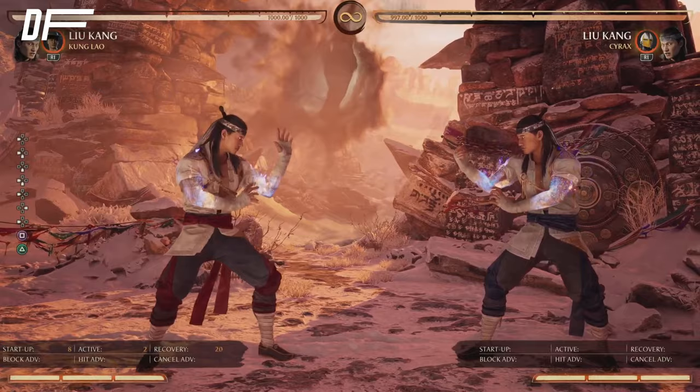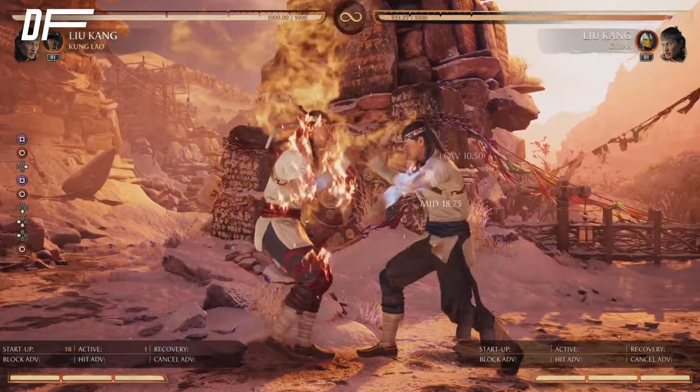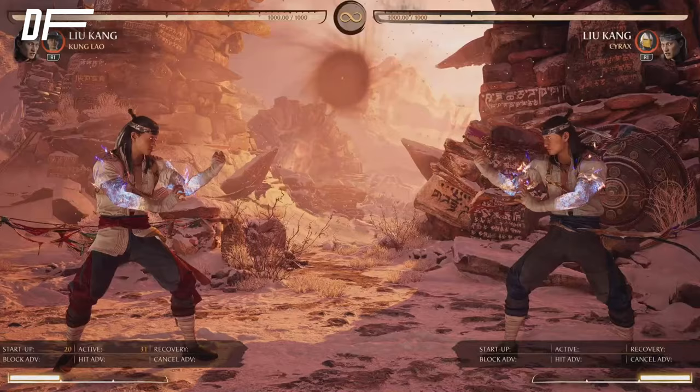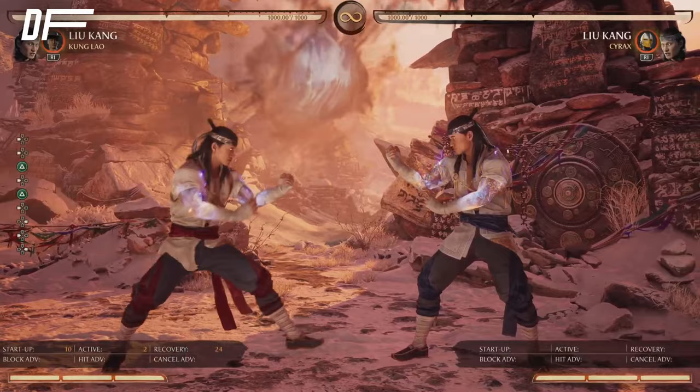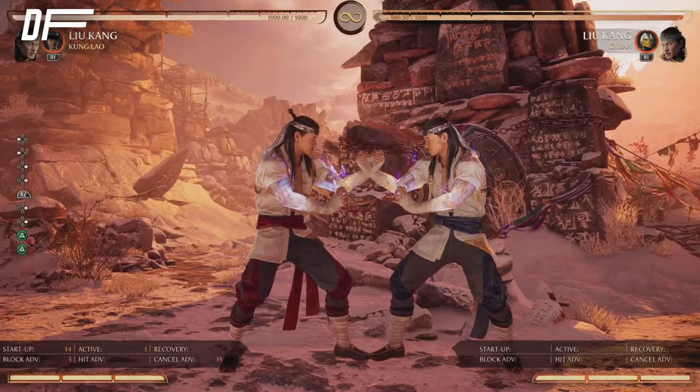For example, Lao's armor is minus six or minus seven and most characters can't punish it, but Liu Kang can with standing one. Forward one is good — it goes pretty far, it's not the best, but it can lead to combos. From here you kind of want to throw pokes; you don't want to use forward four from this range because it's probably gonna whiff. His range is not great so you want to close in with down three or down four.